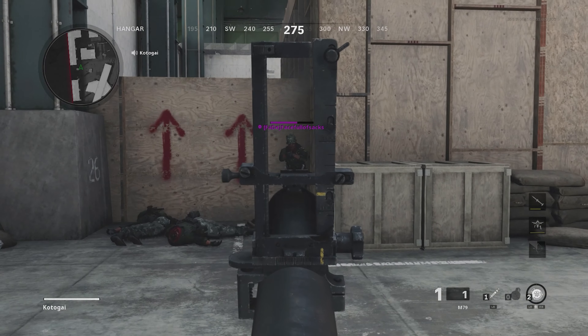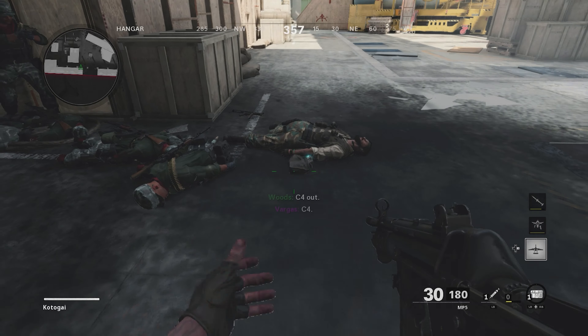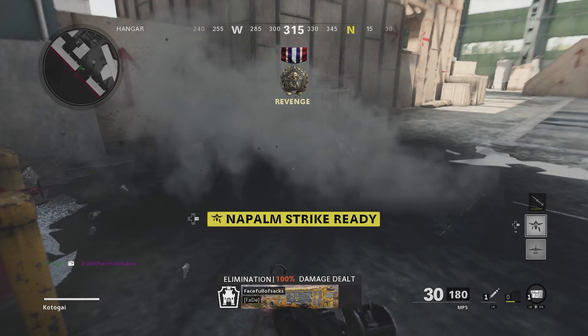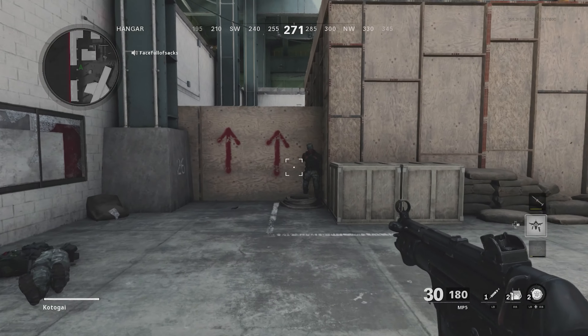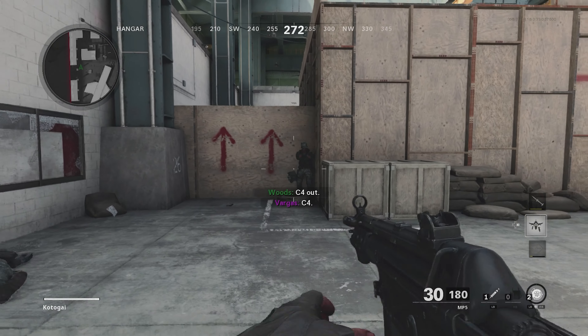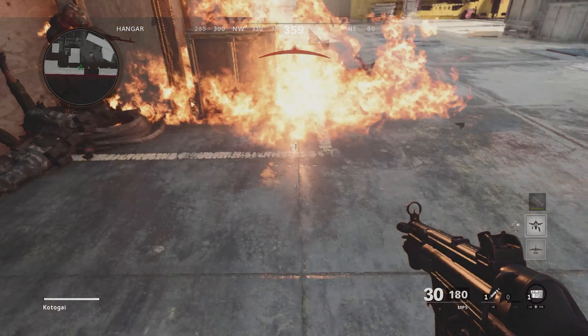Moving on to the C4 — it killed an enemy within five meters of the explosion without Flak Jacket. But with Flak Jacket on, even two C4s placed right next to the enemy wasn't enough to get the kill, meaning you simply cannot kill an enemy with Flak Jacket on using C4.